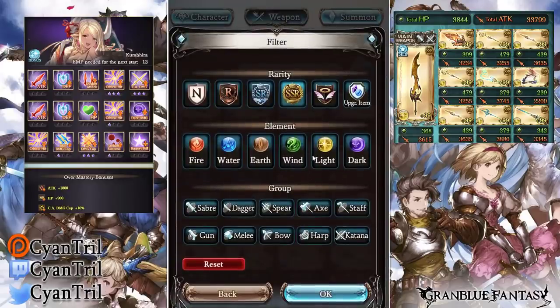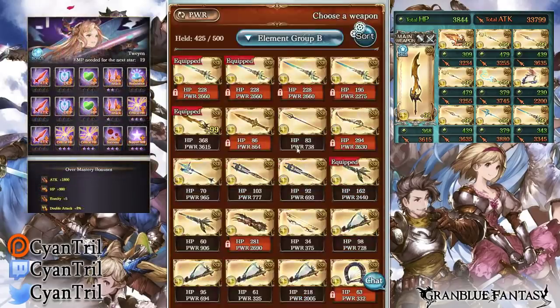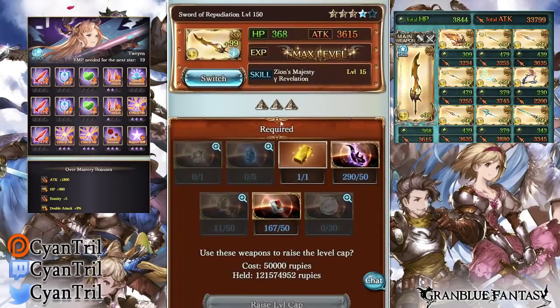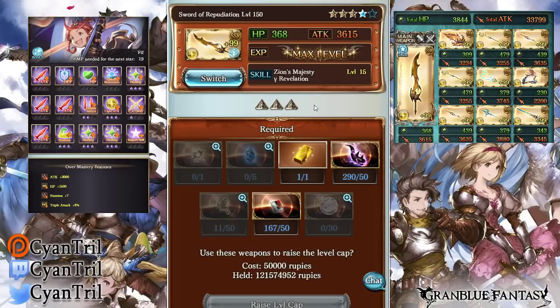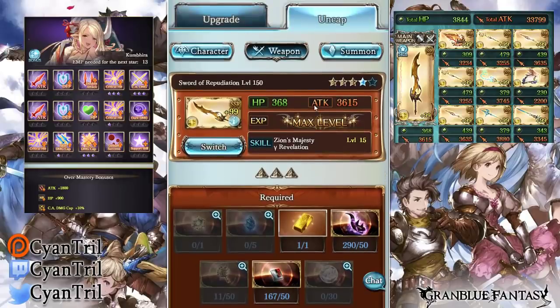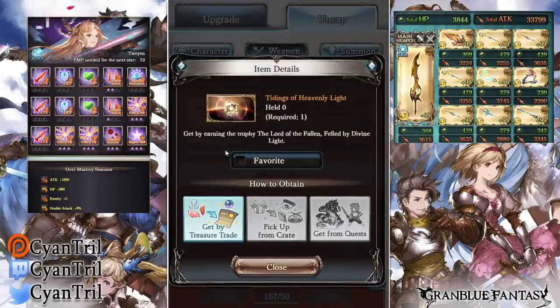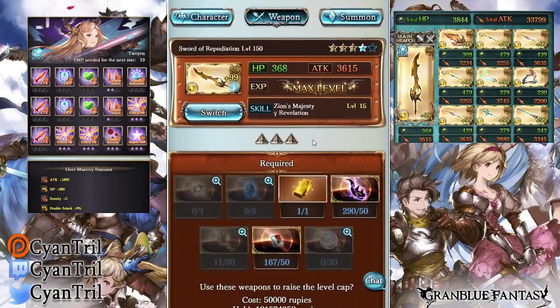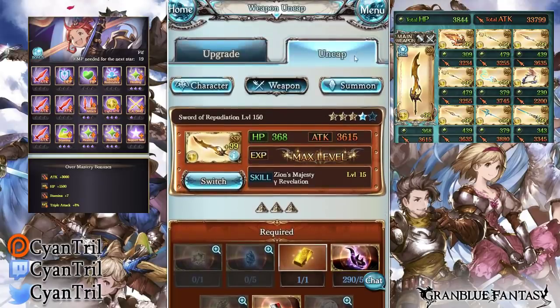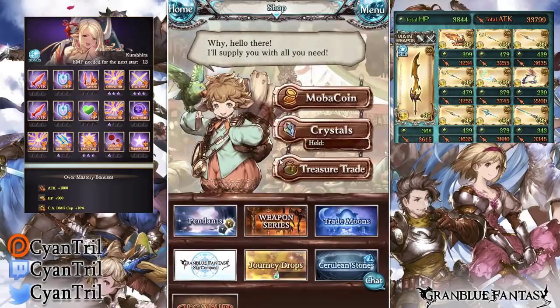It could definitely be a big gate because first you have to clear the raid, and that raid currently has not been cleared — it's pretty hard. My current progress is 27% on just the wing; I haven't even gotten to the main body yet. So it's going to take a while. The item you get from clearing the raid is a big gate, and trading for the weapon also requires a gold bar, which can be a big gate for people.